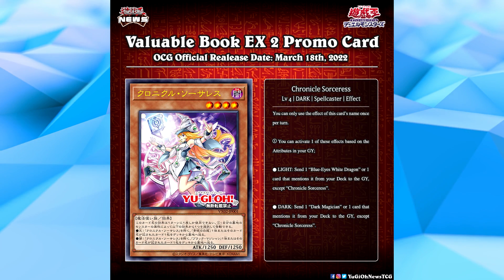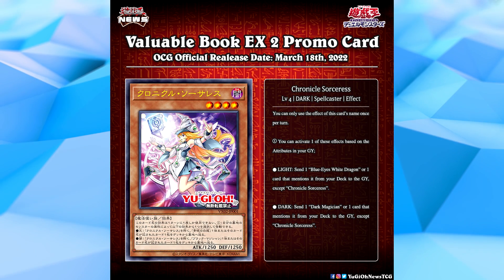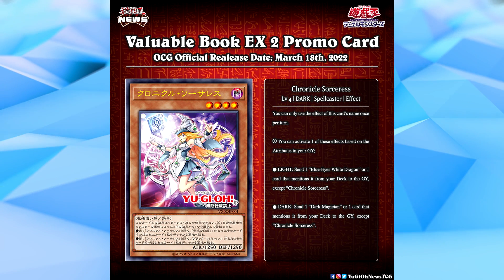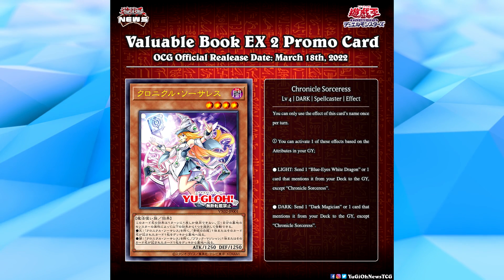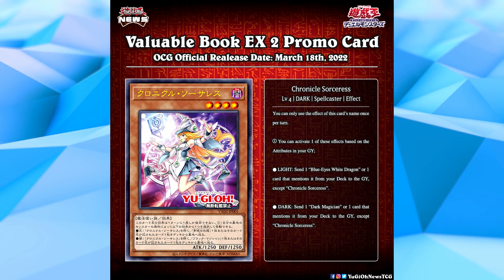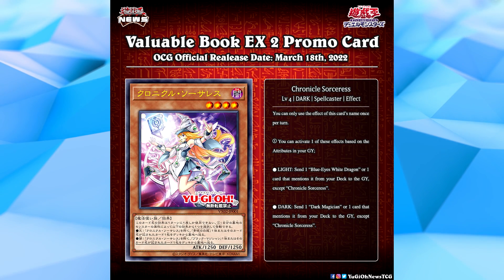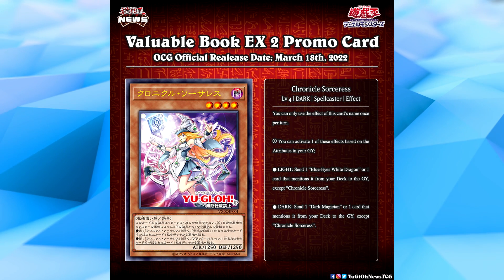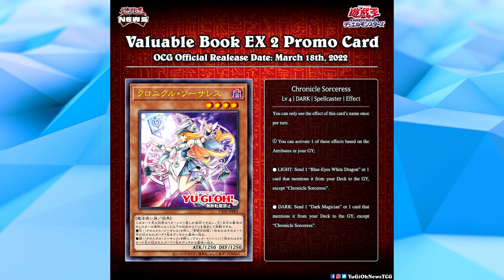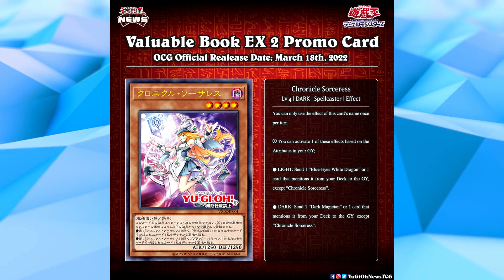We've talked a lot about Dark Magician and Blue Eyes fatigue on this channel in the past, and when I saw Chronicle Sorceress I felt that once again. I'm fine with Konami releasing more Dark Magician and Blue Eyes support cards — those are two of the most iconic cards in the game — but I like to see ones that are actually good and really help out the decks they're designed for. For example, in Battle of Chaos there are tons of great Dark Magician and Blue Eyes support cards that really do help their respective decks. It's not that Chronicle Sorceress is unplayable, but it feels like there are already so many similar cards in these decks, and I think this card could have been a lot more interesting and a lot more powerful.